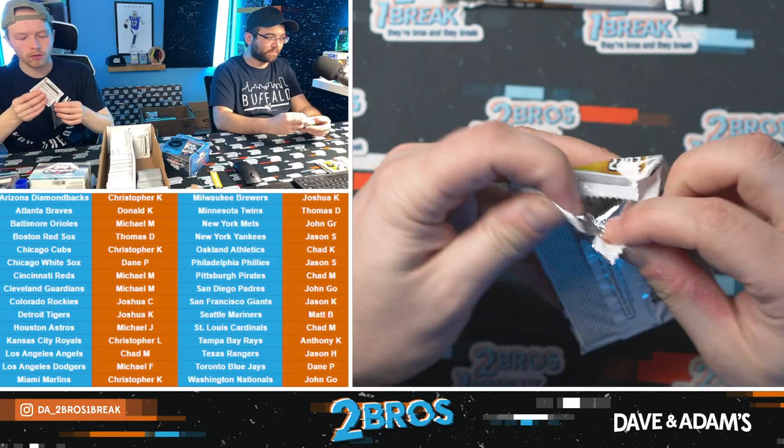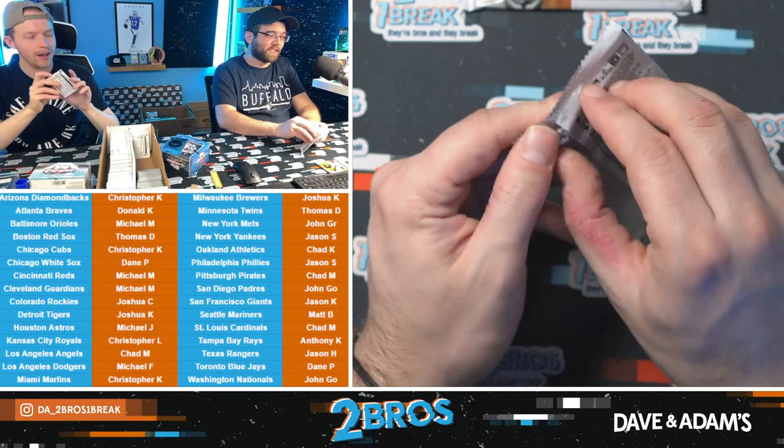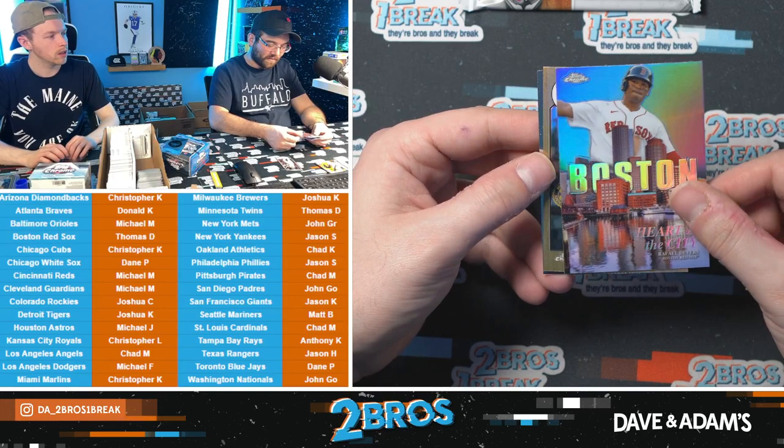Do not pass go, do not collect $200. Actually you can do whatever you want John — I'm not gonna tell you what to do. Michael Nelson Trout — wouldn't you like to know, Weather Boy. He's a big Weather Boy. Heart of the City Rafi Devers — oh, nice! Gorgeous card. Heart of the City Rafi Devers — Red Sox stay eating. And a Jarren Duran rookie in the same pack.